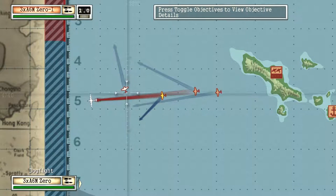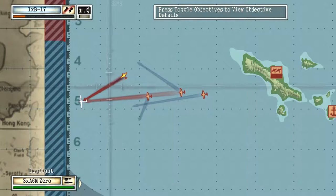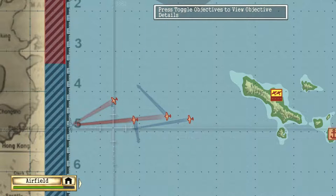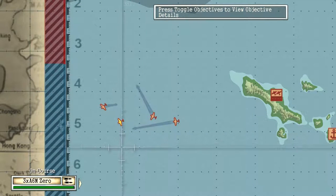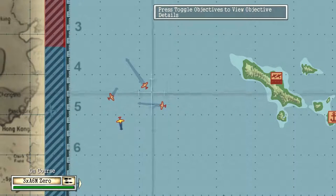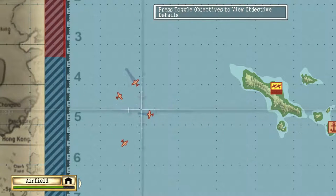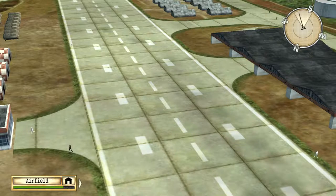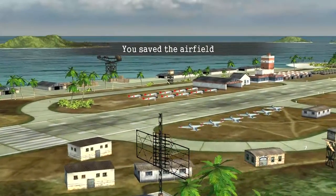One thing I forgot to mention — I'm sort of paranoid about fighters wanting to attack this last B-17, because I'm afraid they'd try to leave the battlefield and at that point they wouldn't catch up anyway. Part two is about to begin as the B-17 gets out of the battlefield. My zeros are in position for the next part of the mission. At this point you've saved the airfield — that was the only attack against the airfield in this mission.